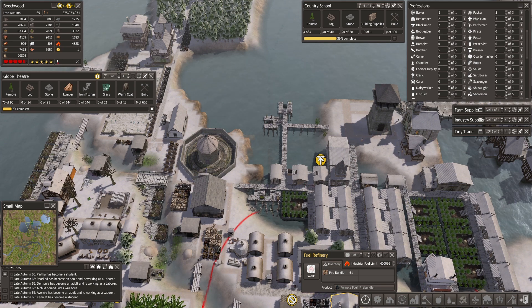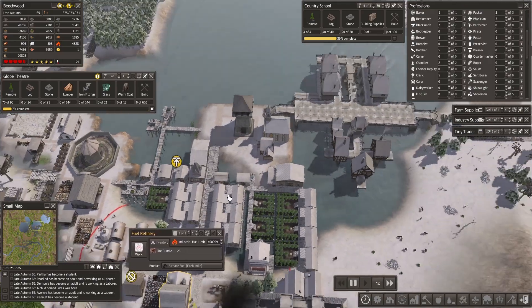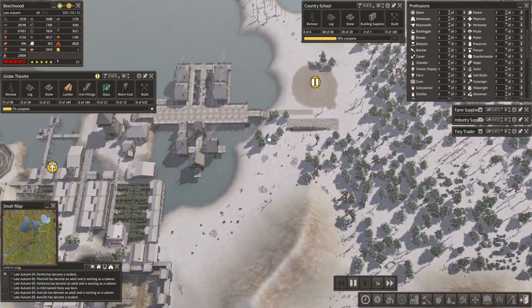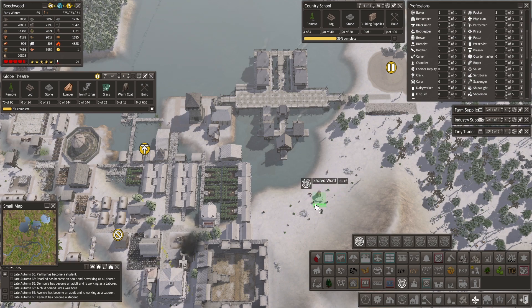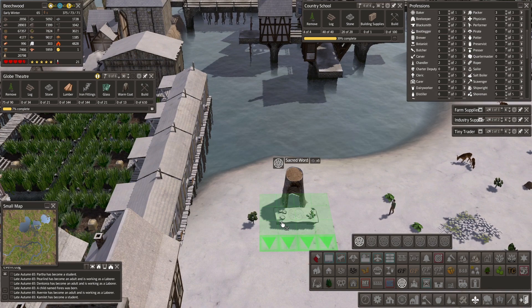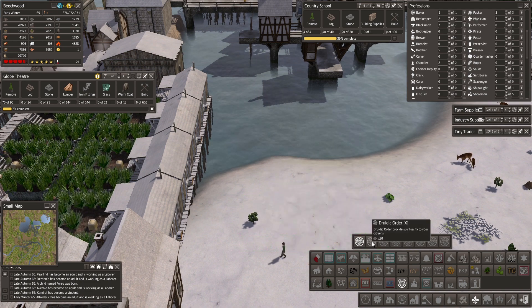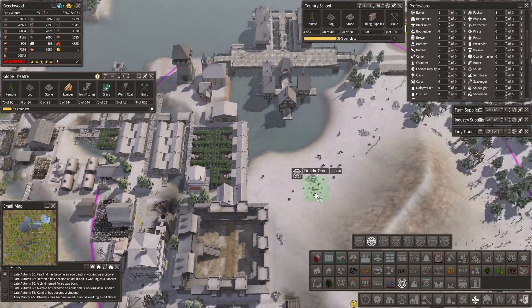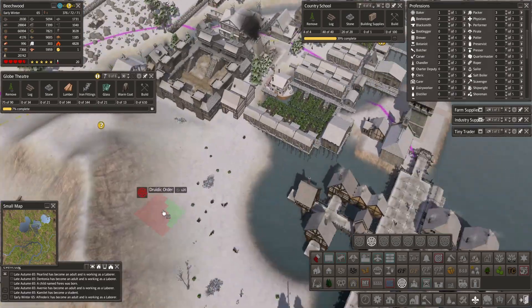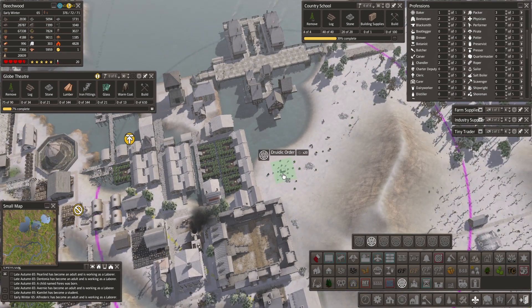Pyro Raven was talking about druidic stuff and this is actually pretty sick. If you go into druidic stuff there are a bunch of druid bars - you can put down tiny little things. This one is a sacred wood for education, which would be cool to see how many students it educates. There's also a druidic order spot - it's a bit bigger, and this one gives you a mass area of spirituality. Apparently it takes like 118 people.